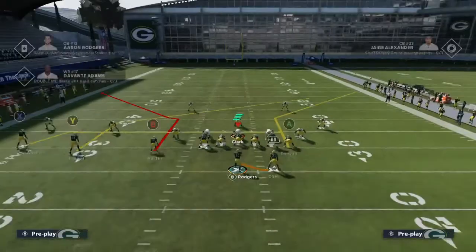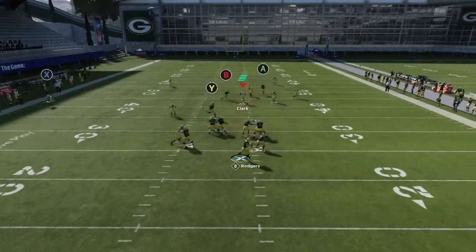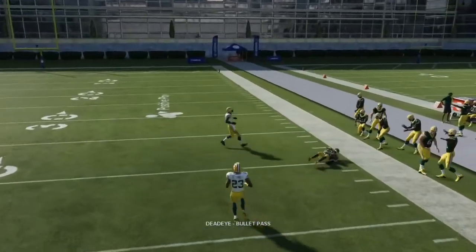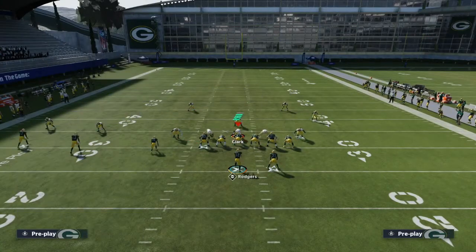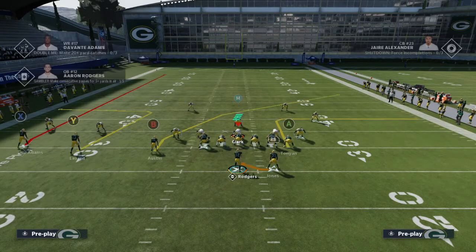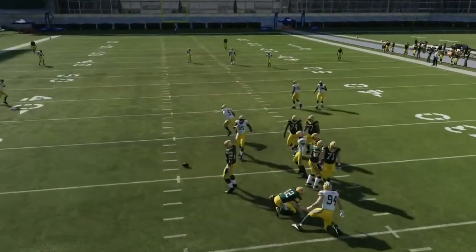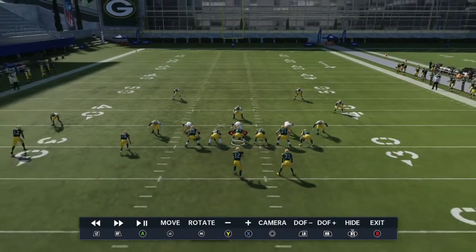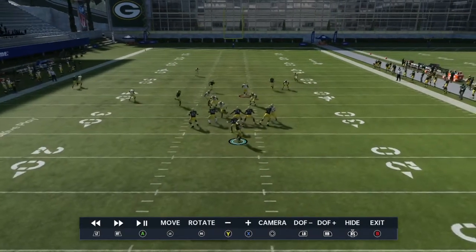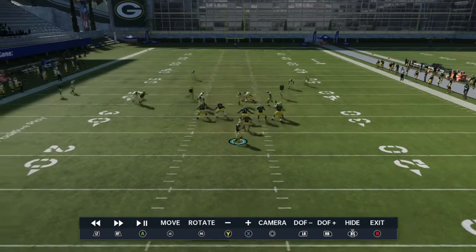Let's run the crossing route first versus cover 2 — crossing routes open versus cover 2. Now let's do it versus cover 3. As you can see, it's going to get open versus cover 3 as well. A lot of people have trouble defending crossers, and this is the reason why: if you have these pull routes on the field, the crosser is going to get open versus every coverage.